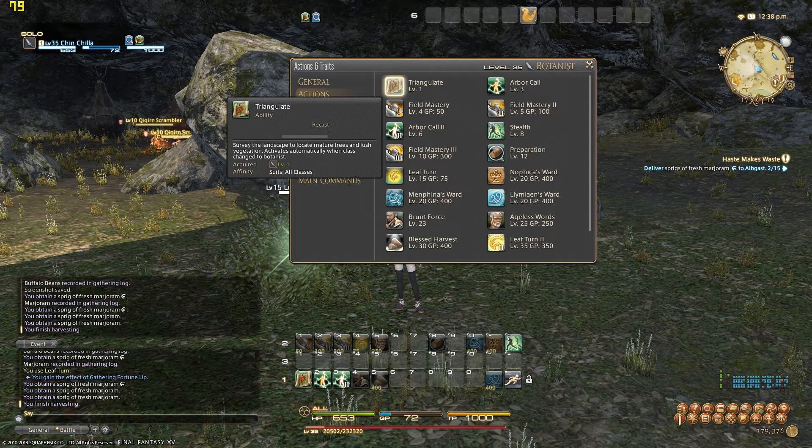In your gathering log, say you want marjoram — whether it's with the scythe or the hatchet, it's going to tell you what zone it's in. It might take a little time to find exactly where that is, but you will find it. Soon enough there'll be a lot of information up on the wikis, mainly the Gamerscape wiki for FF14, because they're just awesome. Now let's move into traits.